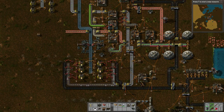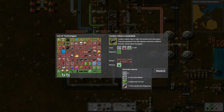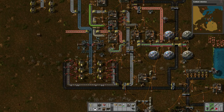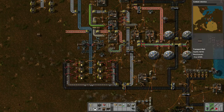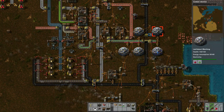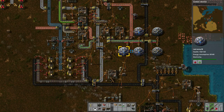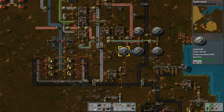We're not doing research, so let's pick a research. I want to do the combat robotics because I want the robots, so we're going to do that, and that will start. Then these will all start loading up their stuff — alt key to see all that stuff.